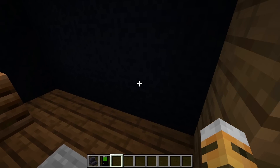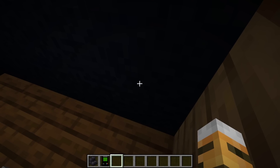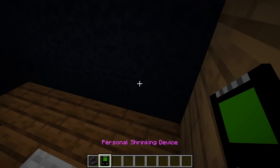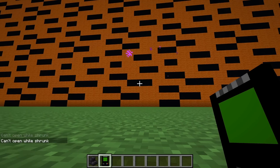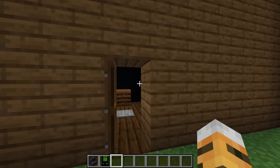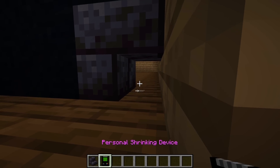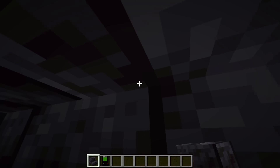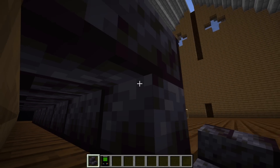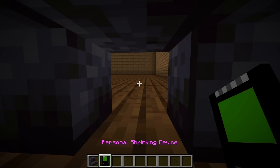Now that we have our jumpscare entrance set up, we need to make it so Jordy can actually get into our base. Jordy's going to get in through a little secret tunnel in this corner. So we shrink ourselves down really small — now I'm so tiny, look how cute I am. We use these stairs to make a little entranceway that you can only get through if you're super small, extending it all the way around the build to make a long hallway. Then we put the exit just right here.